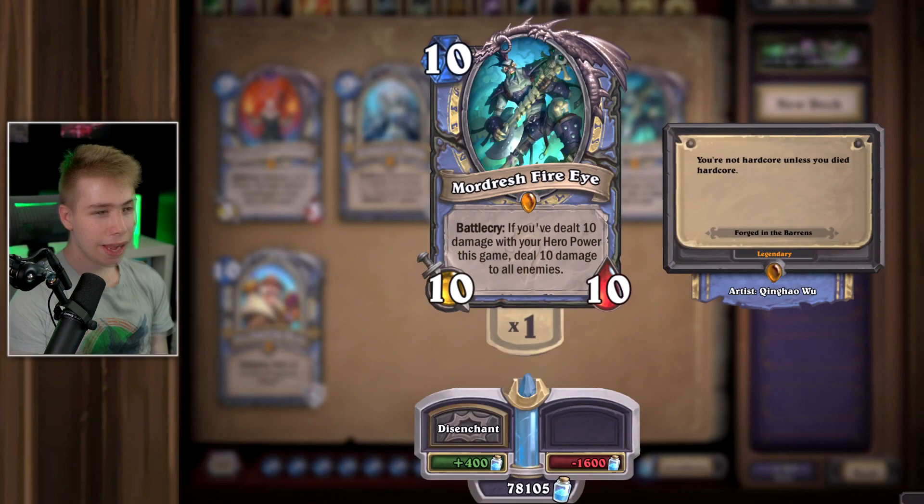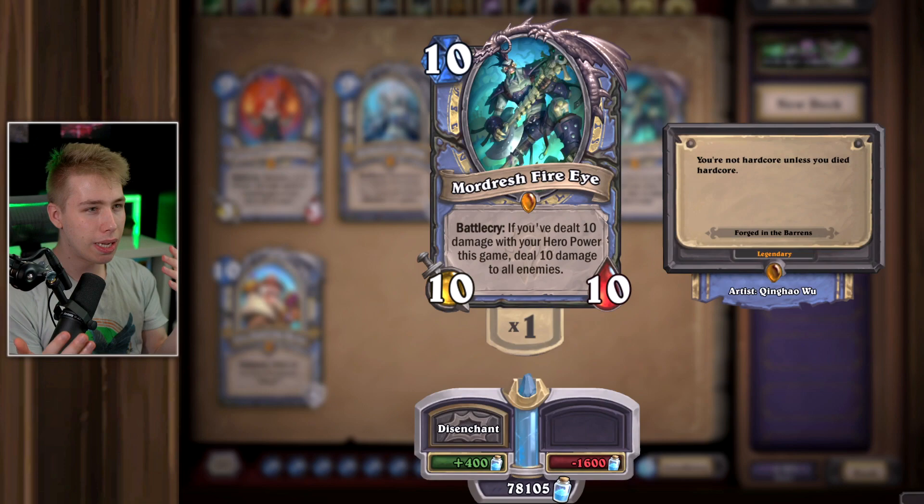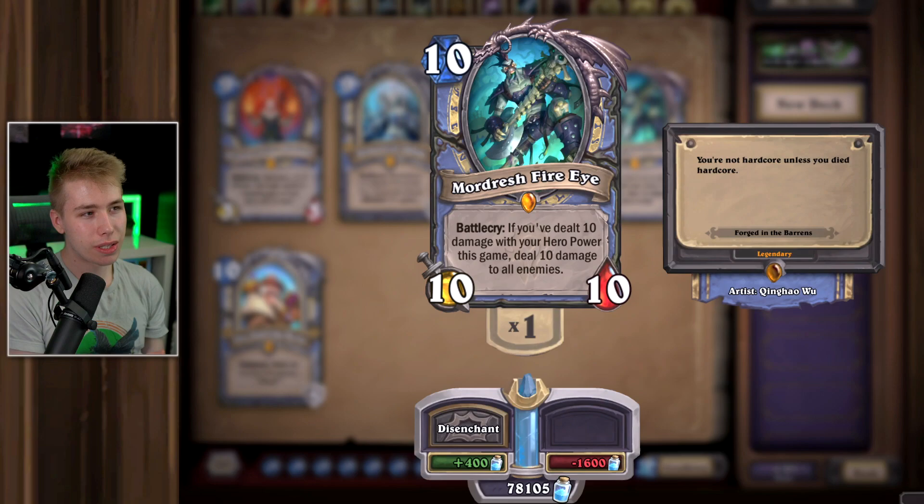Mordresh Fire Eye — I played Even Mage and Hero Power Mage with him. The card looks pretty cool and the animation is sick. I'm not too sure if Hero Power Mage is going to be an archetype in the next month or if it's just a meme we play while the expansion is new. If we get support cards for that archetype, always keep them. I want to wait another month or so, but if you need 400 dust and don't play Mage, then get the dust.